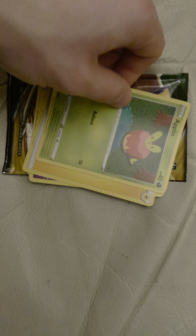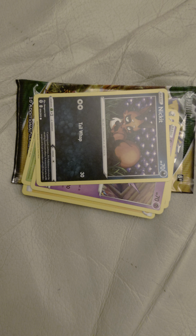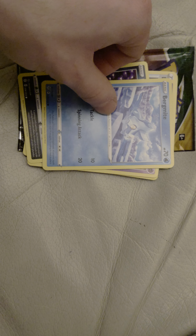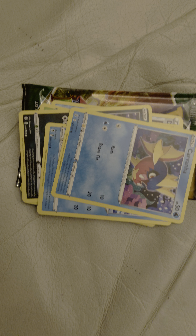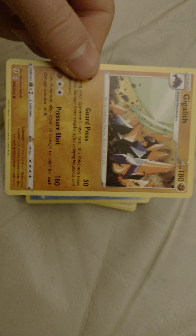Next card is an Applin. This card is a Sableye - kind of cool artwork with it. Got a nick on it. This card is a Bergmite. This card is a Carvanha. Next card is a reverse hollow Tentacool. Last card is a Gigalith.